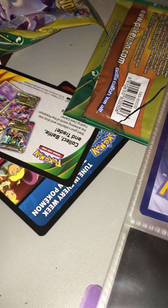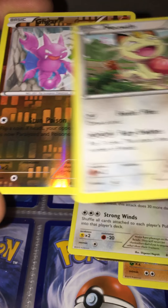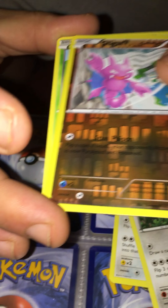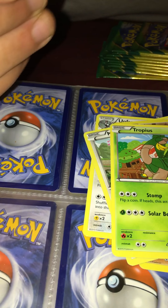Here we go. Those aren't codes — they're just random cards they put in there with artwork. We have Meowth, a reverse holo Giratina, and Tropius. Not bad.